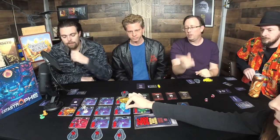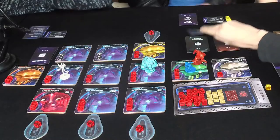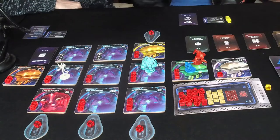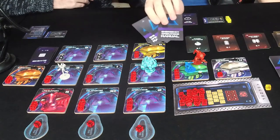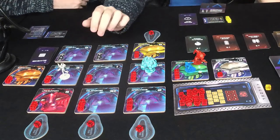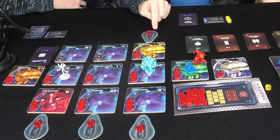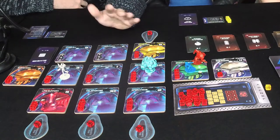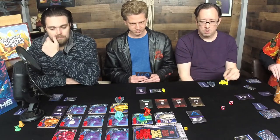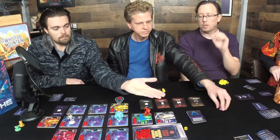You can move adjacent, draw cards, draw one of these resource babies, use a card, or repair a module. You start with three role cards. You can also view an escape pod to learn the number — those are secret. Then you can activate a role card ability. To view an escape pod you have to be adjacent to it.